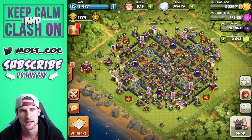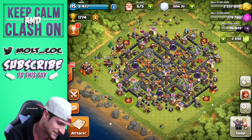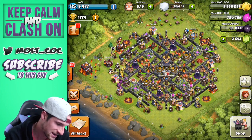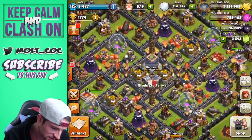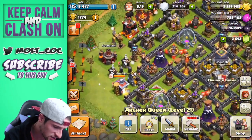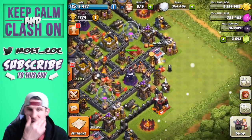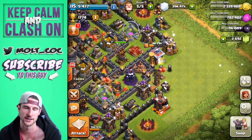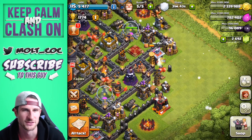We have 96,000 dark elixir — I thought we were at 100,000, which makes me sad. We're training up a giant-healer combo right now. Both heroes are at level 21, so we need 110,000 for the queen and 100,000 for the king. The queen is far superior, except for the fact that she likes to run around and shoot walls.